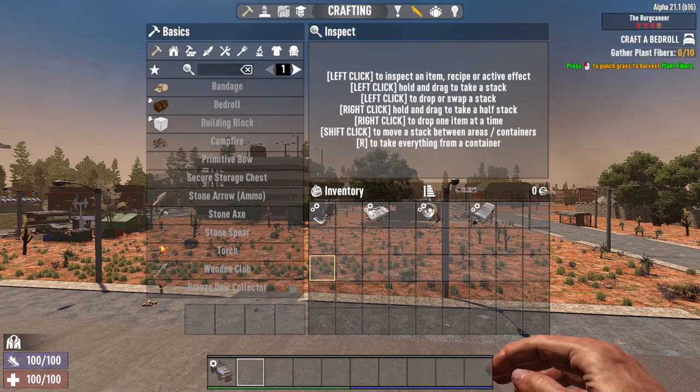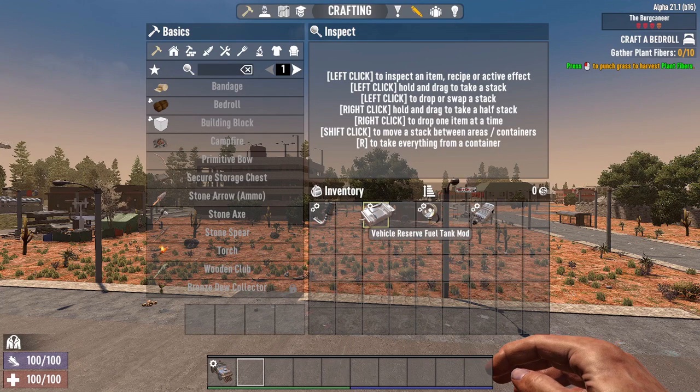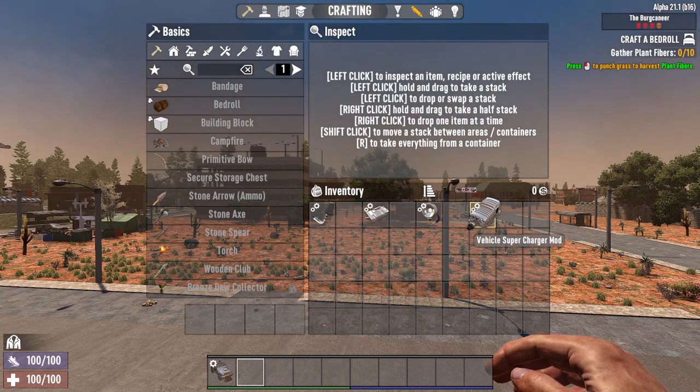There are seven new tiers of each of the following vehicle mods: the fuel saver mod so you can use less fuel, the reserve fuel tank so you have greater gas capacity, the off-road headlight mod so you can light up the road better at night, and finally the supercharger so you can have even greater speed.